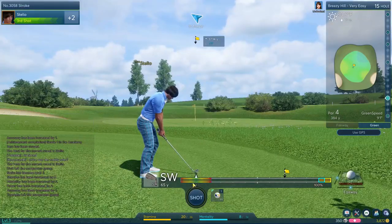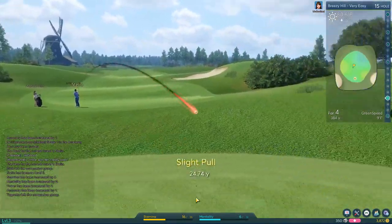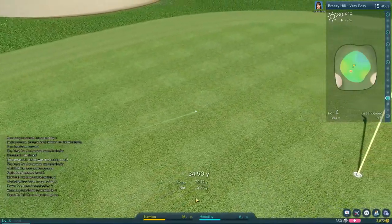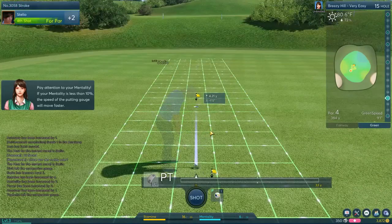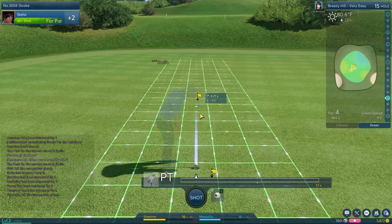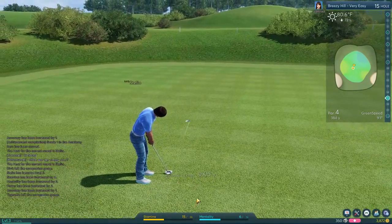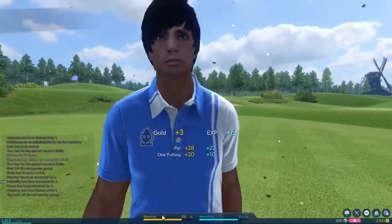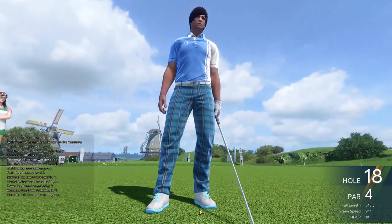If we make a par it'll give us some good stuff back. Let's make sure we don't over-hit this. The game makes accuracy mistakes on closer shots affect you significantly more, which makes sense — with those high-lofted clubs, if you make one of those big mistakes on a short swing it usually does mess you up. Slightly downhill — I'll try pretty much full power so it doesn't break as much. Catch the lip... there you go! Stelio made the par and we're all the way back up to 28 stamina and 11 mentality.